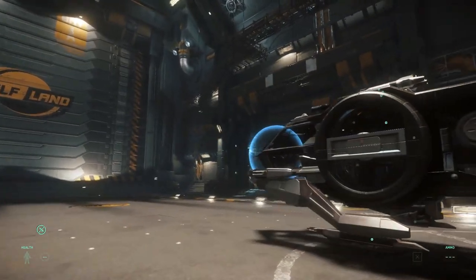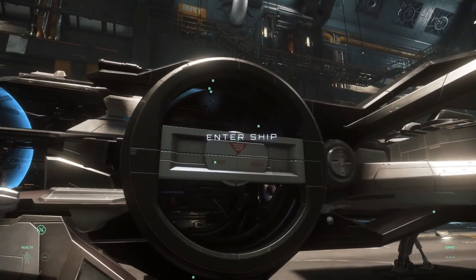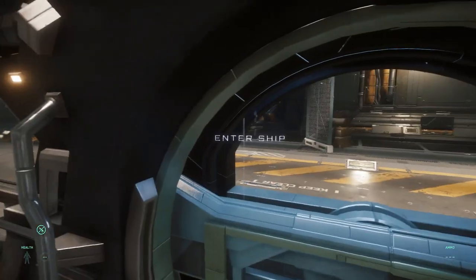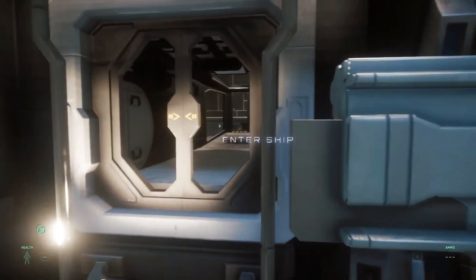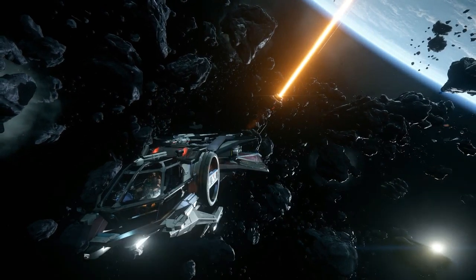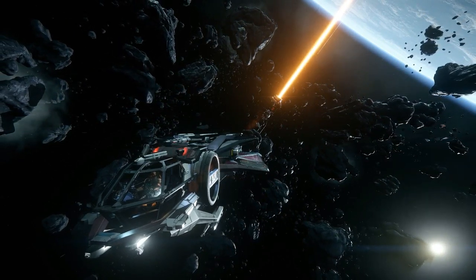The Aurora LX is the exploration variant of the Aurora starter series and in reality it is just a more comfortable version of the Aurora base model, since it comes with a more comfortable interior and a comfortable bed to facilitate long journeys. It can be equipped with an oracle jump engine to jump from one system to another and make discoveries, and also take extra storage. It will be a decent option if you want to make your first steps in the exploration career and see if this activity is for you.